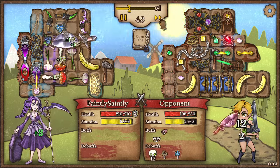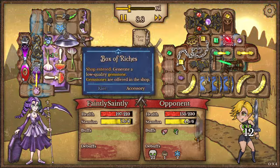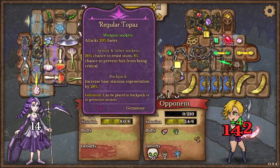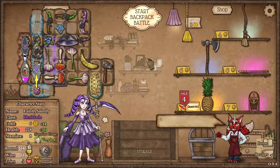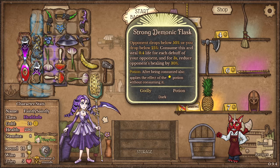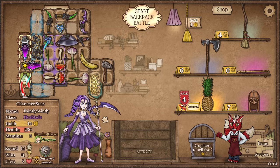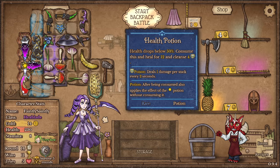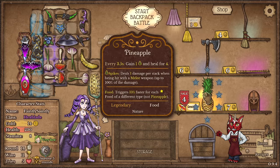We're going up against a chibi Berserker - he likes gemstones apparently, lots of those going. Oh, that's a lot of shield - won't matter. Now we've got two of these strong demonic flasks. That'll trigger that and that'll trigger that, potentially. Is that how that works? We'll see.